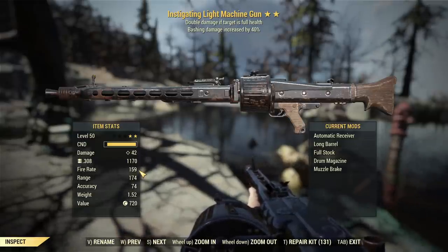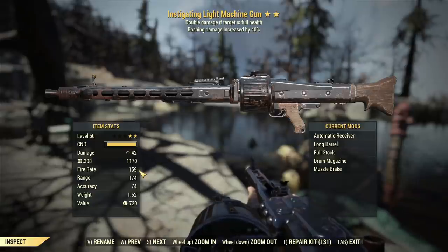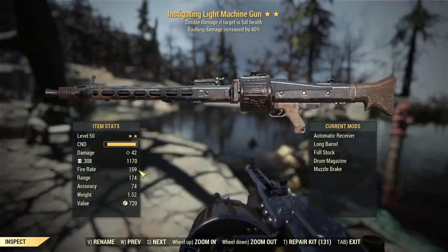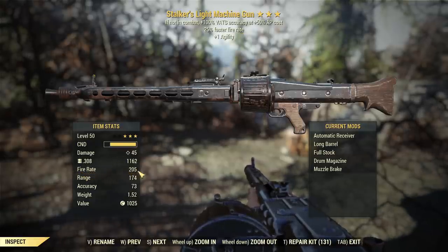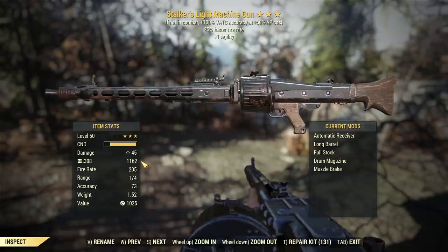On the thumbnail you were able to see the legendary effects confirmed so far. Those are instigating, junkies, medics, stalkers — those are prefixes. And then on the second star major effects, you can have VATS hit chance, limb damage, and bashing damage. You choose one of those to make your weapon magical. Now we have the Stalker's light machine gun where Stalker is a magical effect and the other two are normal ones, but the faster fire rate is putting us above 200 — exactly what we want. Let's see how the magic legendary effect will work now.